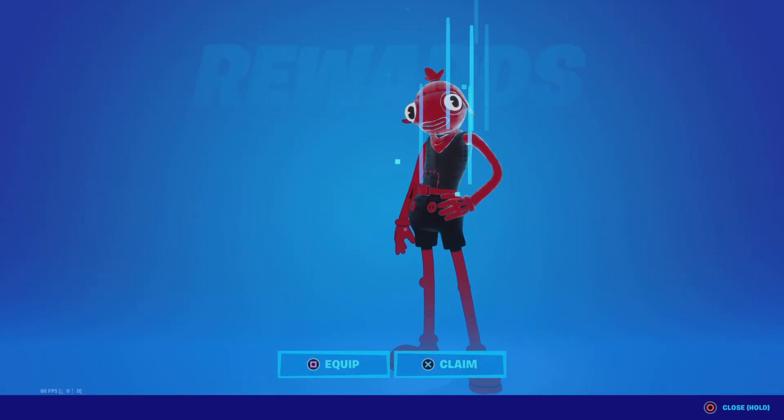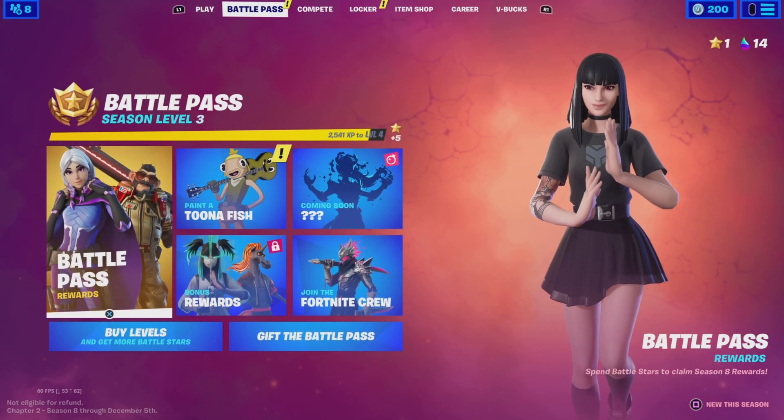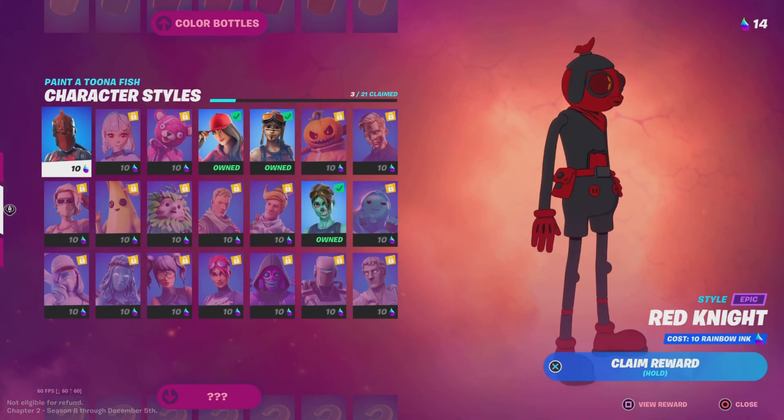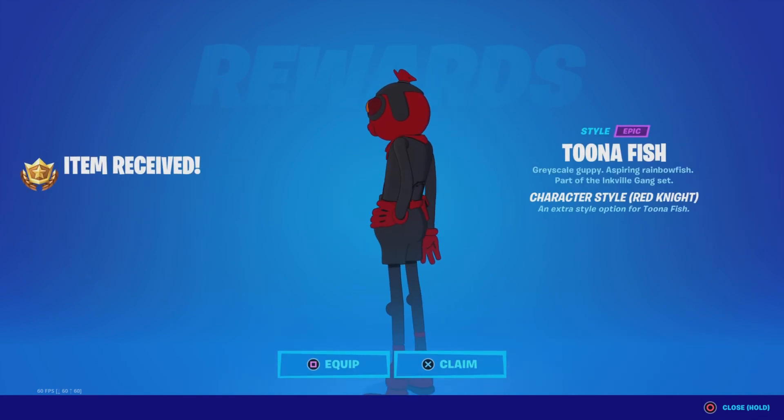Slowing it up real quick — as you guys can see, I got the color red. Now go to Toona Fish, go here, and press and hold X to claim your reward. That's how you get it guys.